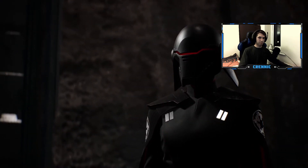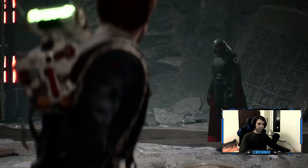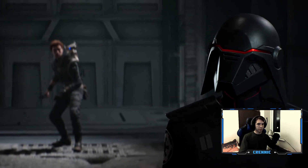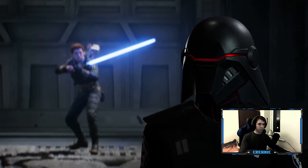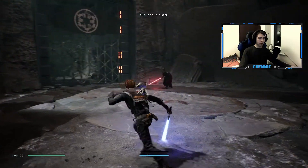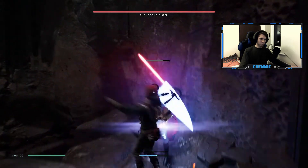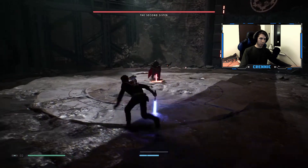How predictable. An inquisitor appears — she knows Cal's name, his past, and most importantly about Cordova. She demands to know where he hid the holocron. We need to be careful with her moves — she's an inquisitor.